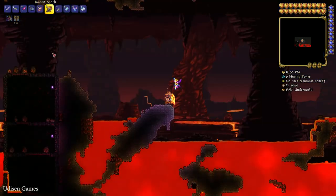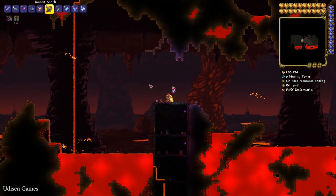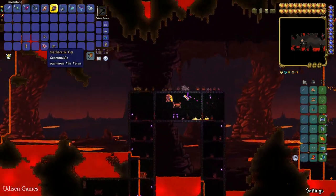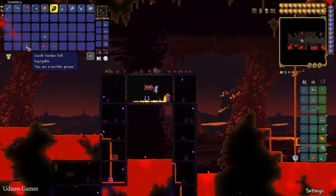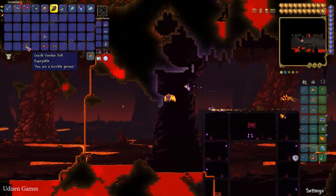Go to the Underworld — it is a special biome at the bottom of any world. Explore the Underworld and kill all the different demons you encounter, then collect the red material: the Guide Voodoo Doll.